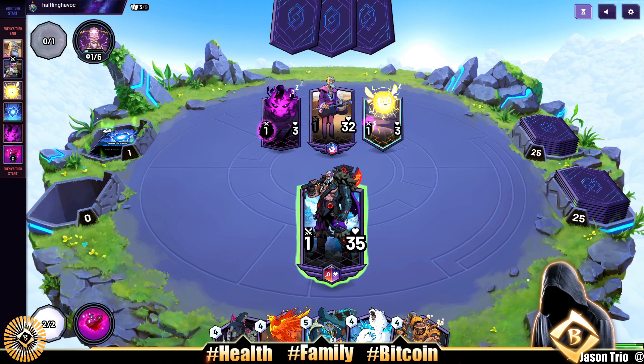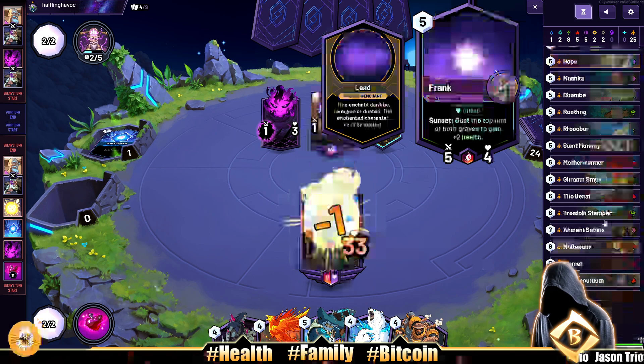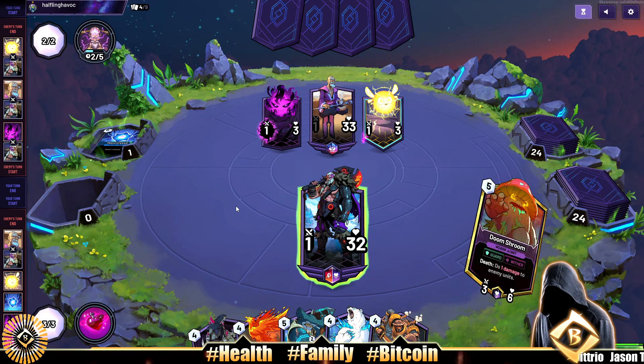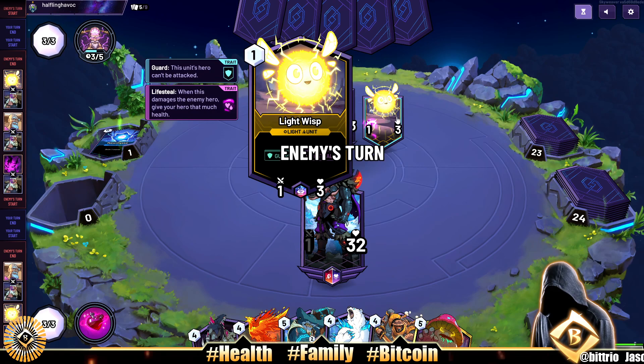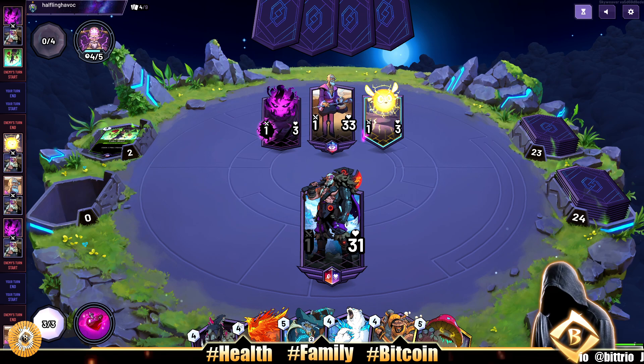We draw a four-drop... maybe we draw a three-drop. We have one three-drop — damn, we only managed to jam one three-drop in here. Other than that we just got a bunch of big unit cards. Our opponent's gonna think we're trolling, and maybe we are, but we're gonna try to win. Next turn I'm gonna do something — Flame Phoenix, oh yeah! Do these have death triggers? No. Play another unit because we want value for this Flame Phoenix.